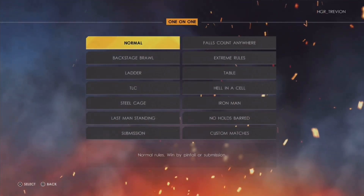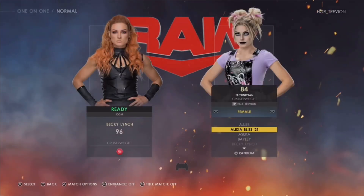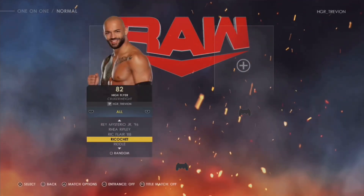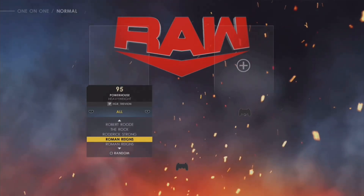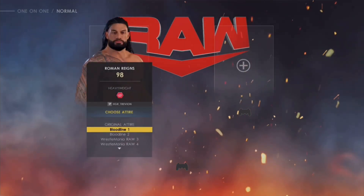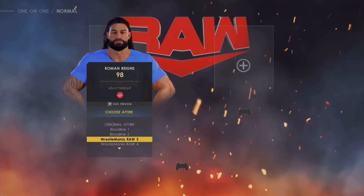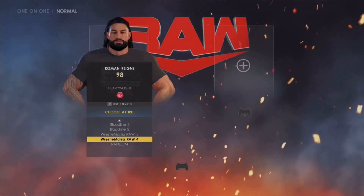I'm just gonna move these superstars out of the way and go ahead and select the Roman Reigns that I want — the one already provided on the game. As you guys can see right there, all of the attires are not greyed out — at least the two of them are not greyed out — which means you can select any one of them.